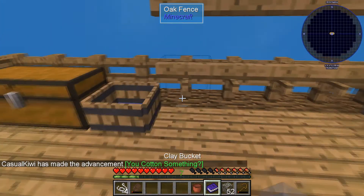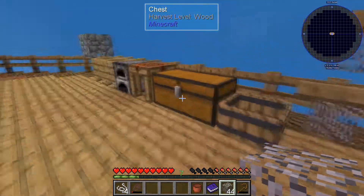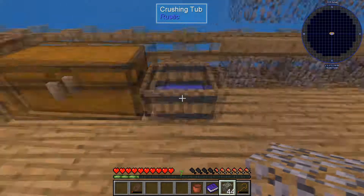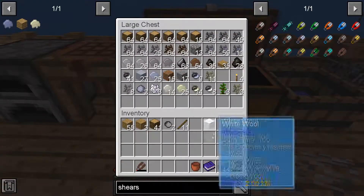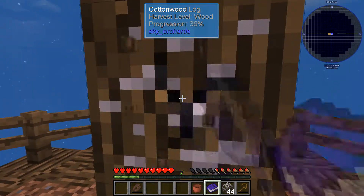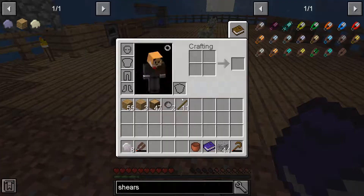We'll grab some more leaves. Another thing I'll go ahead and do between episodes is make a bunch of string so we can make beds and things. Because with that we can now go ahead and craft some wool - like so. A couple more of those and we've got a bed. And then we can sleep the night away, which is great. Can't wait to get some of those resources automated.